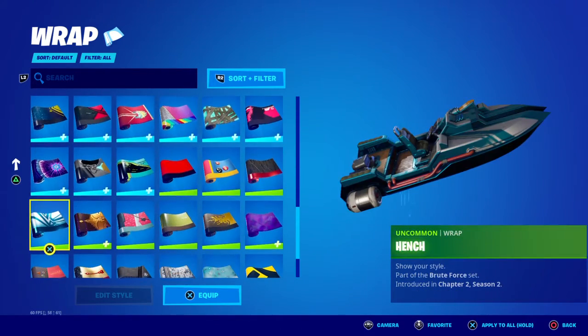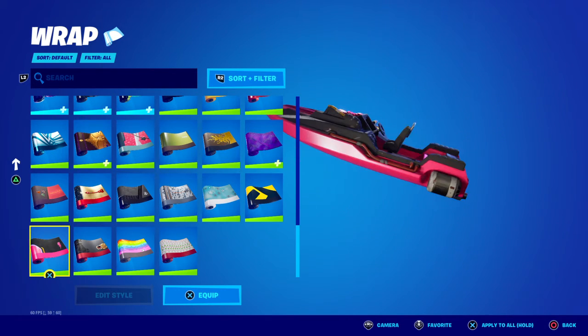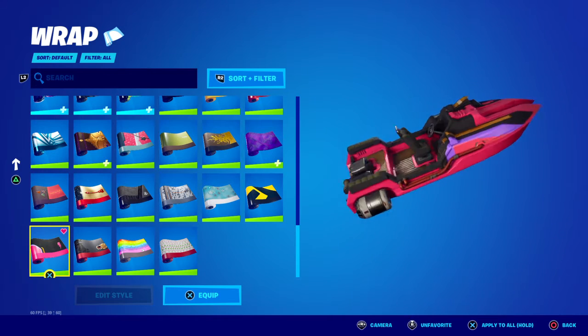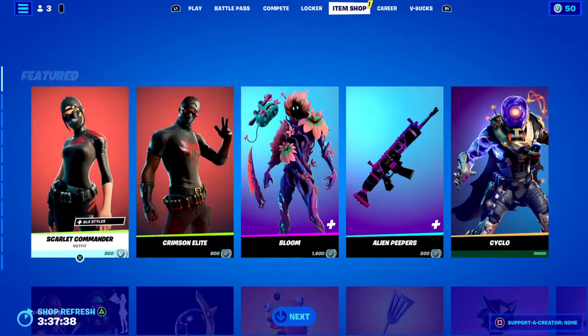I don't think there's a single purple wrap that's ever come out. I can't check different weapons on controller. While we're at it, let's just take a swift look at the I'm Shot because I haven't seen it yet.